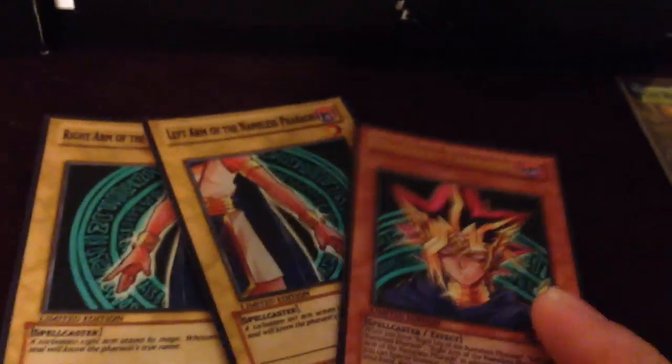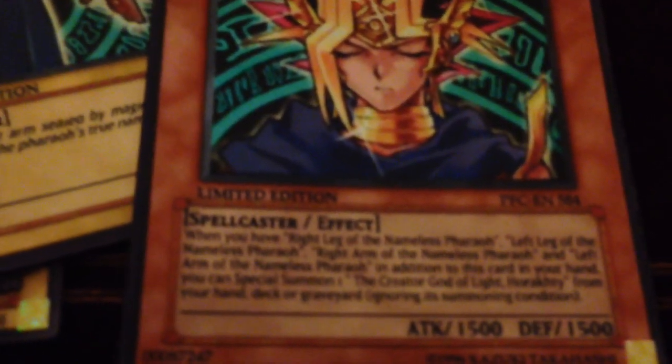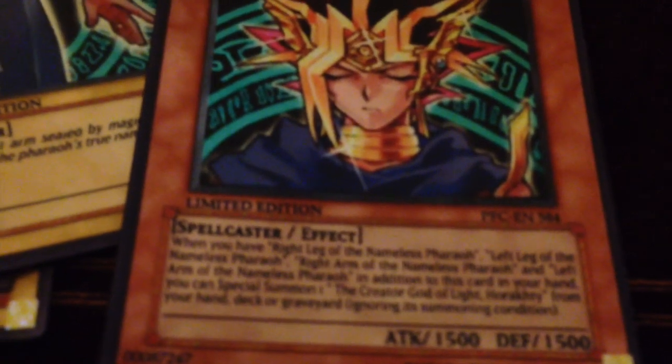And then I made these as well for the contest giveaway — you guys have seen these already, I just wanted to put them in the video. Nameless Pharaoh. When you get all the pieces together, pretty much you summon Horaki, the Clear God of Light, from your hand, deck, or graveyard ignoring its summoning conditions, so you win the match, according to Horaki's rules. Anyway, I'll be updating again soon. You can find these decks for sale tonight as I upload the video.